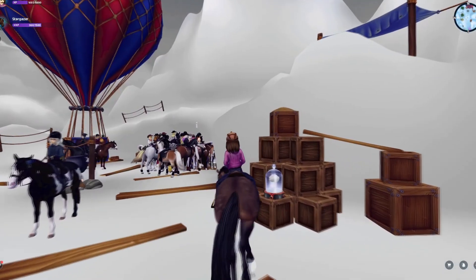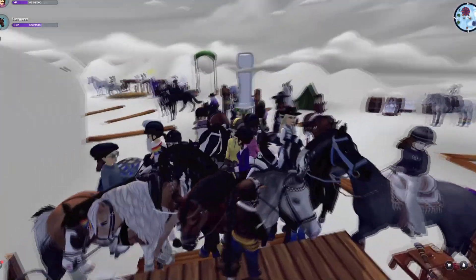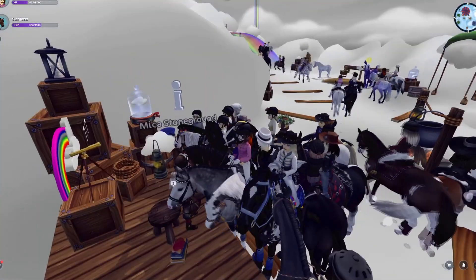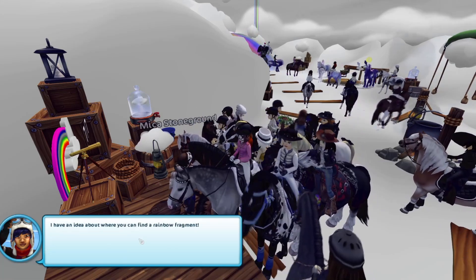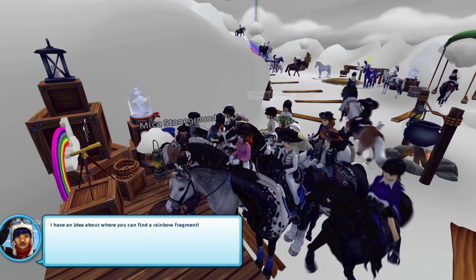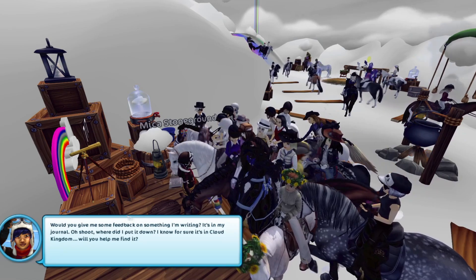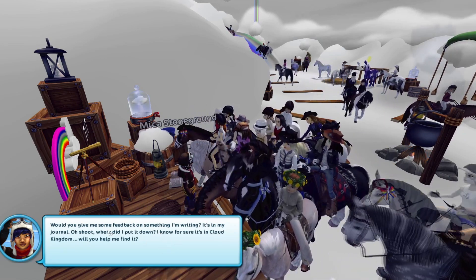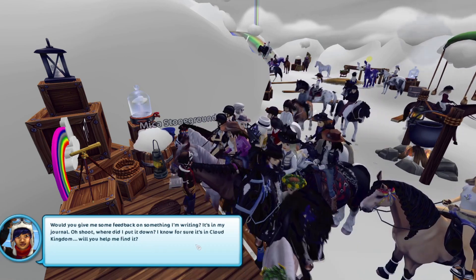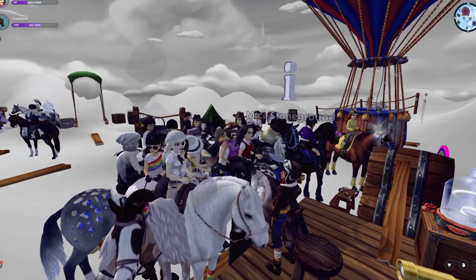For a lot of people, the last rainbow fragment — I think it's the blue one — is the one with Micah, where you have to find her journal. You click on Micah and she says: 'I have an idea about where you can find a rainbow fragment. Would you give me some feedback on something I'm writing? It's in my journal — oh shoot, where did I put it down? I know for sure it's in Cloud Kingdom. Would you help me find it?'